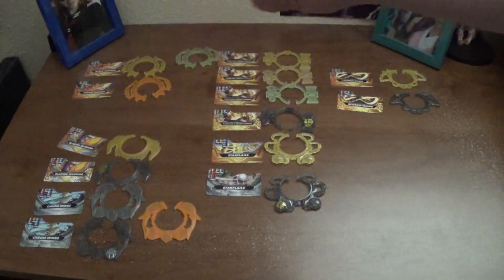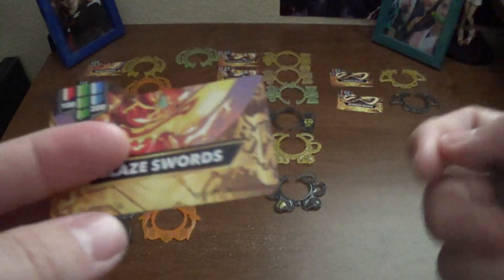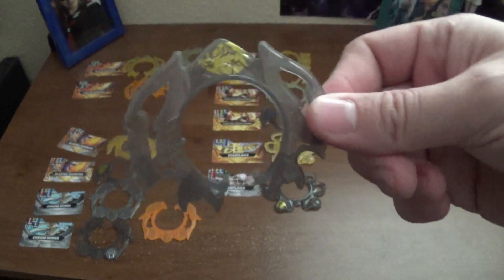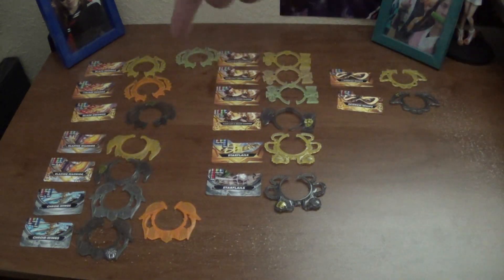And for Street Brawl, it's essentially a gray version with the Misfit Clan, and the card also has the Street Brawl added effects. Street Brawl will be easy to remember just because they're darker gray with clan symbols — so usually not too hard to remember which one that is.